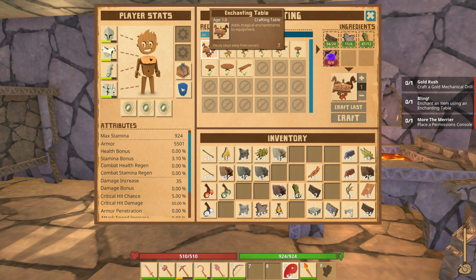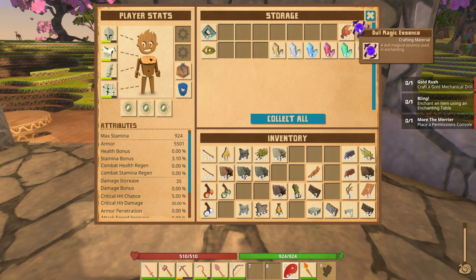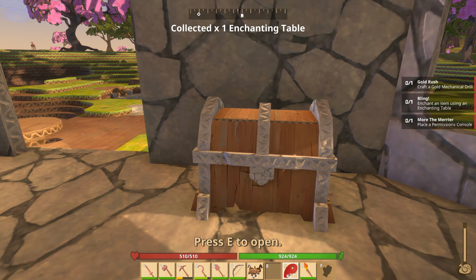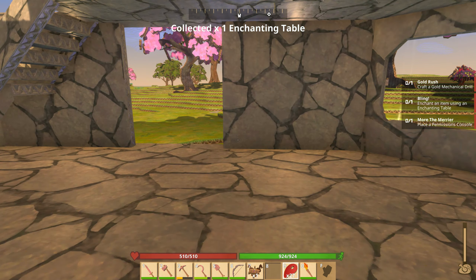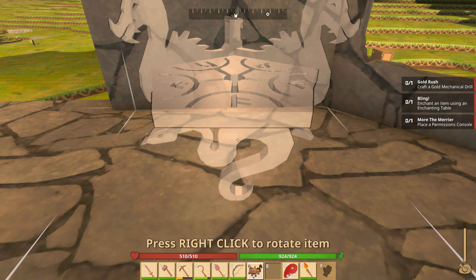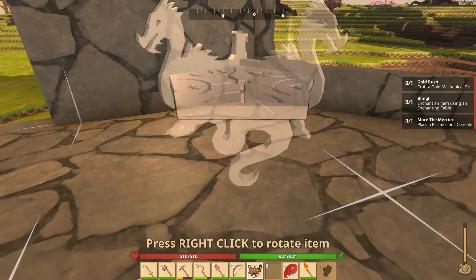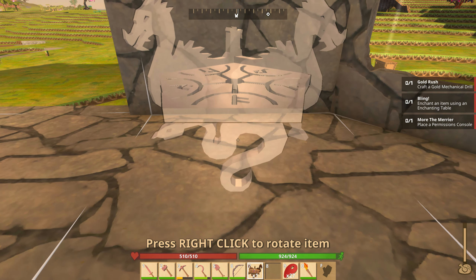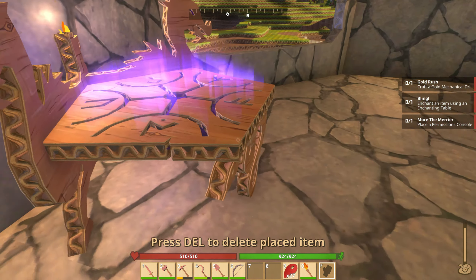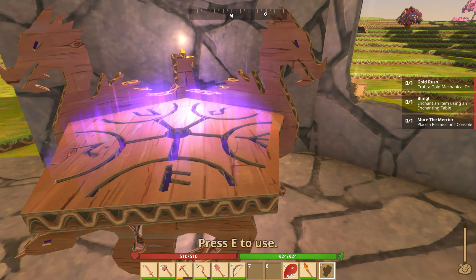Let's make the enchanting table — it needs dull magic essence, and I've got plenty of those. Crafting it now — I'll place it over here on this wall. It does have a corner angle; I could have put it in a corner piece and it would have looked a bit cooler, but oh well.